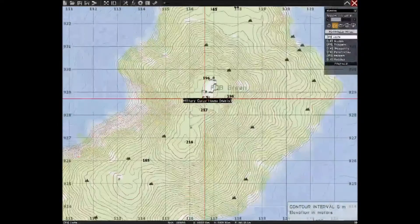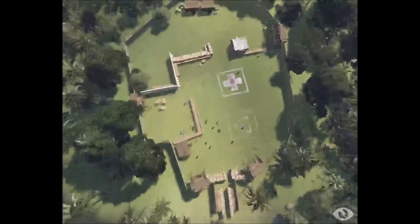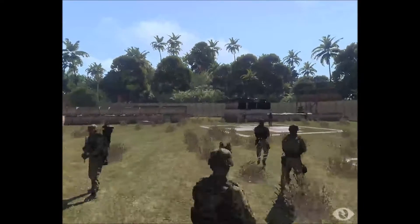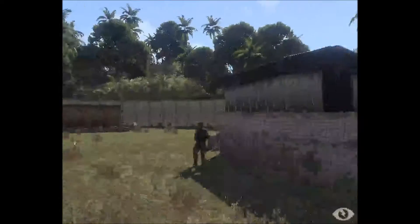Your first objective is to take the pirate camp at FOB Green! Cause it's called that for some reason. I'm not really sure why. Also, 360 base fuckin' previews!